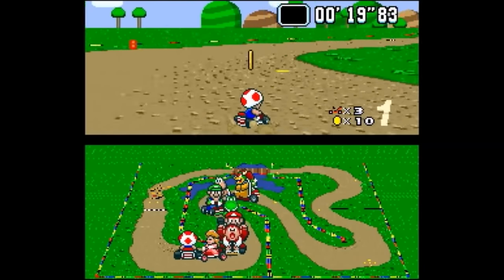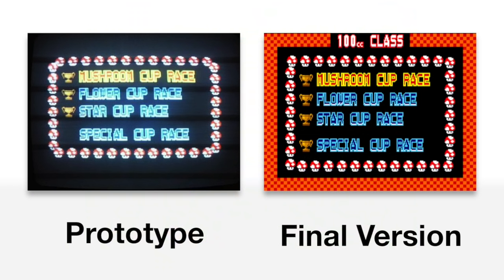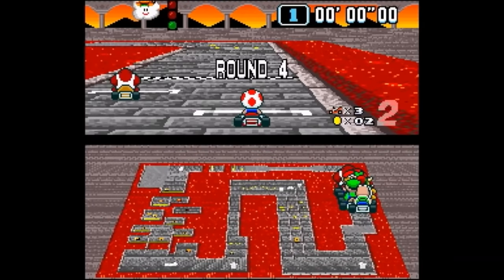Those differences may have been small, but the cup select screen is very different — it's missing all of the outside border as well as the CC class label.